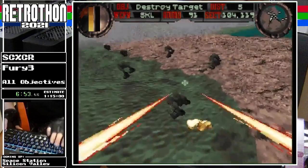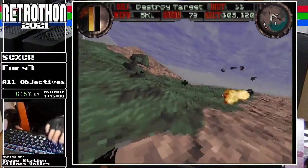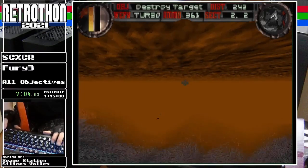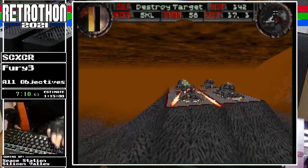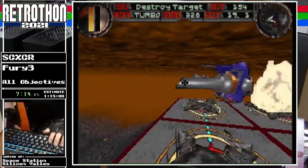If you power them up even further you can get quad blasters, so they'll do significantly more damage. That is mission complete and going to do it for this world. Instead of flying to the target, I'm going to make a detour off to the right because there is a little stockpile where I can get some rapid fire lasers and some turbo.